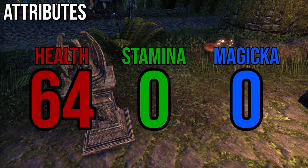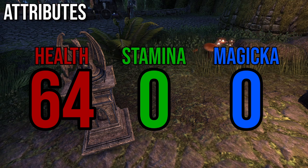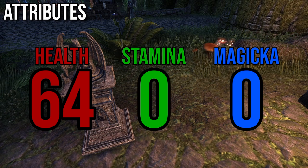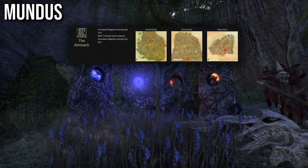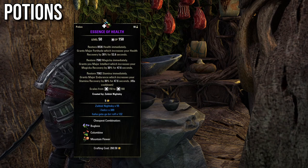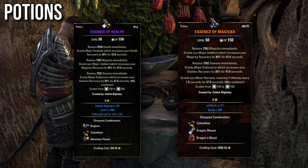Attributes. Most of the time it's best to put all your points into health — it'll increase your survivability and increase scaling on some abilities. Having bigger resource capacity is useful but not at the cost of health. If you're playing a race with a racial bonus to maximum Magicka, you'll have to put some points into Stamina to make sure it's higher than Magicka so that Stamina is your dominant resource. Mundus. Most of the time the Atronach, which increases your Magicka recovery, is the most useful. If you didn't choose Nord, the Lady which increases your armor is also an option. The Steed which increases movement speed can be useful in places such as Cloud Rest, but it's not necessary. Potions. Most of the time you want to use the Tri-Stat Potion which restores all of your resources and boosts their recoveries by 30%. You can craft it by combining Columbine, Bugloss, and Mountain Flower. A better but much more expensive alternative is Heroism Potion, which boosts your ultimate generation instead of restoring health. You can craft it by combining Columbine, Dragon's Blood, and Dragonthorn.